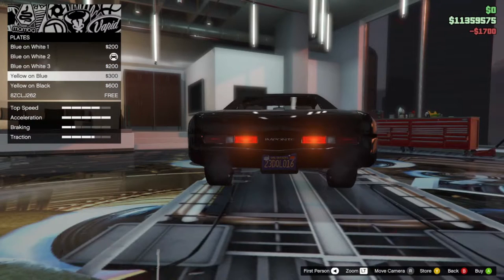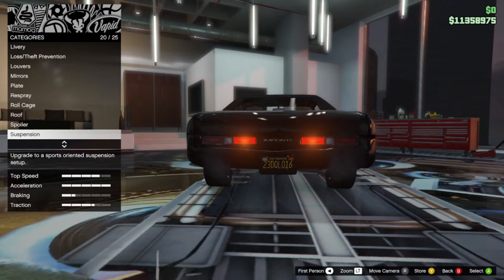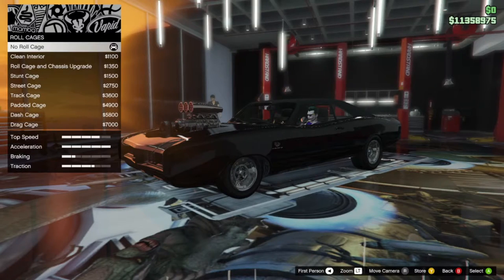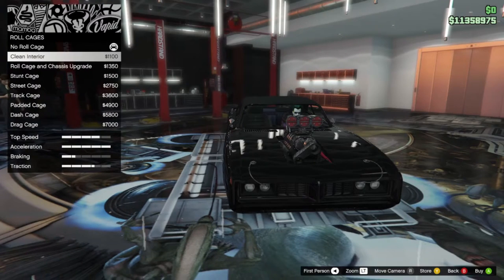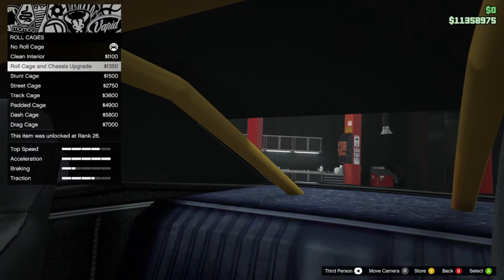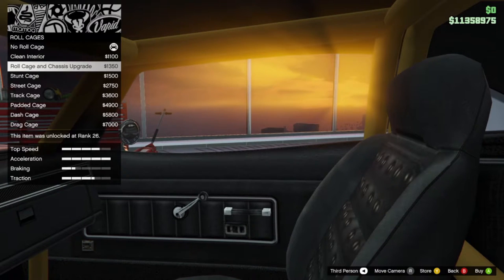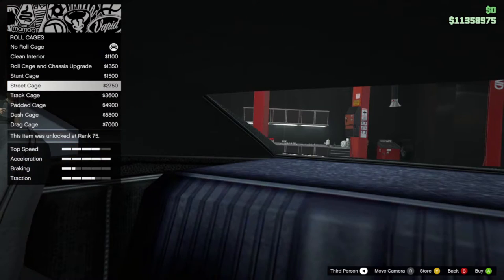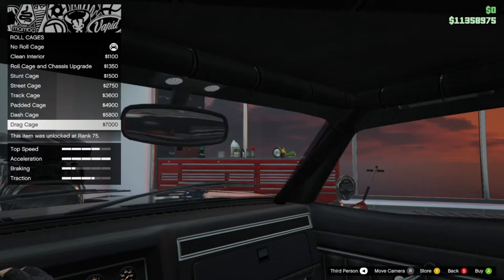Maybe we should blacken up this license plate - it's very bent right now. Oddly enough with this car, wheelie bars is where you go to change the back bumper. I don't know, they didn't consult me on any of this. I'm thinking it probably should have a roll cage. You can fix the interior - I've showed that before - put a clean interior in there, or you can start upgrading. That is an ugly roll cage. Then you got a stunt cage which is basically the same thing but without a passenger seat. There's hard seat, no seat, seat, no seat. I'm gonna probably do the street cage which is literally a half cage - no cage in the front - or we'll literally just put in a full-on race roll cage, the drag cage, but that's got chrome seats.